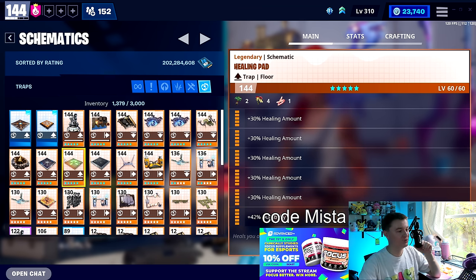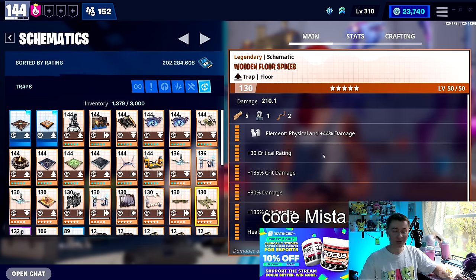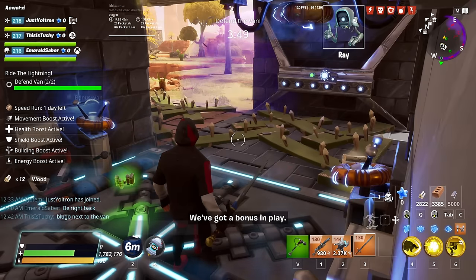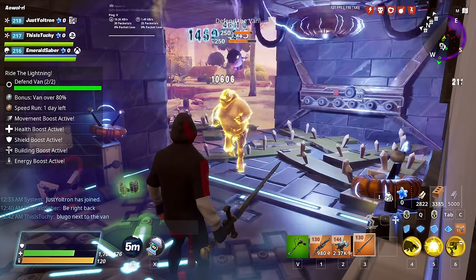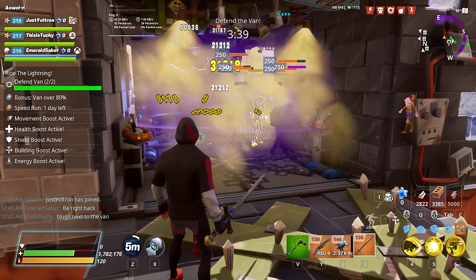In the number nine slot is the wooden floor spikes. This is a great utility trap. I have mine specced for damage because you might as well, but there's really no reason to use this trap for damage — it's terrible at it. What it's best for is pricking the feet of enemies and slowing them down, meaning every single damage trap will have more time to attack. Smashers will rush slower; generally, every enemy moving slower is better.